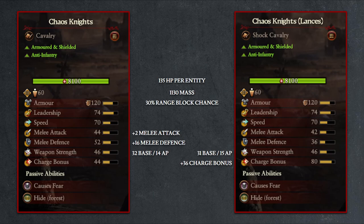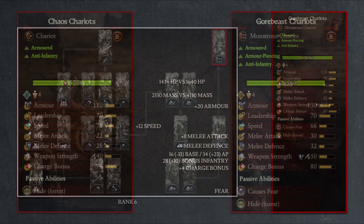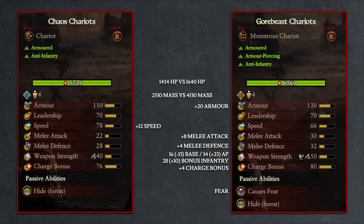Also note that all three types of Chaos Warriors can be upgraded into Chaos Knights at rank 6 as well. Lastly, aside from becoming cavalry, the Marauder Horsemen can actually become Chaos Chariots at rank 4, then Gore Beast Chariots at rank 6. Both of these units are massive low-entity units with high health designed to crush infantry, with high armor piercing damage, a bonus to infantry modifier, and super high charge bonus. While the Chaos Chariots will be faster than their Gore Beast upgrade, the across-the-board stat improvement for the Gore Beast as well as their 4130 mass will make them the better chariot option even if they're slower by 12 points.